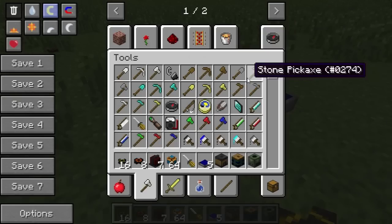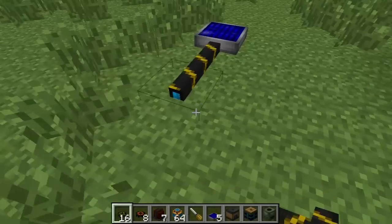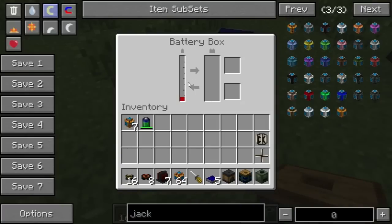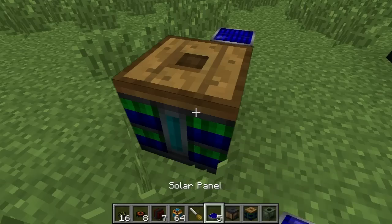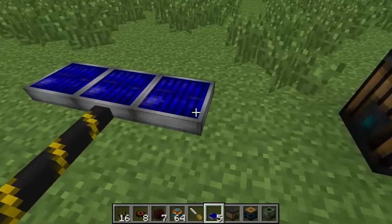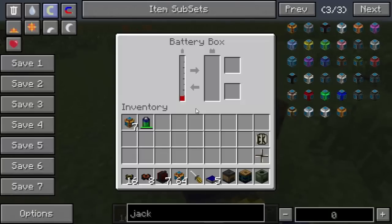You get those blue doped wafers and that makes a solar panel, which outputs a modest amount of energy, but only during the day. Something to note about Red Power machines is they are all conductive. So if I put a big solar panel array like this, you'll notice that the power should be going up faster now.